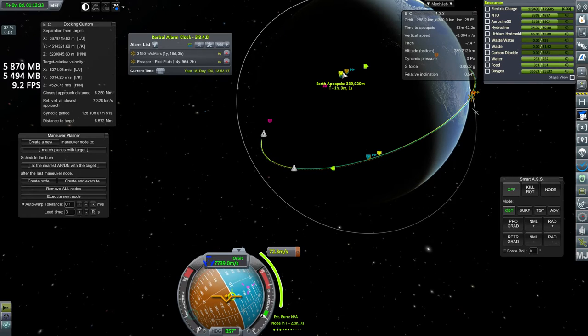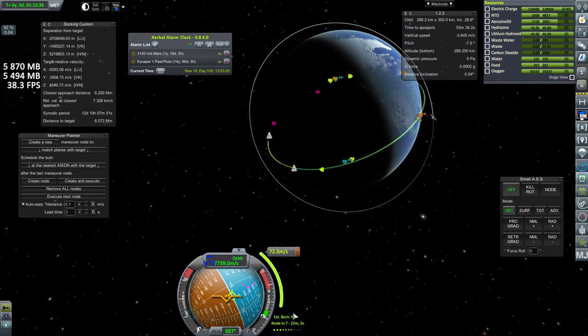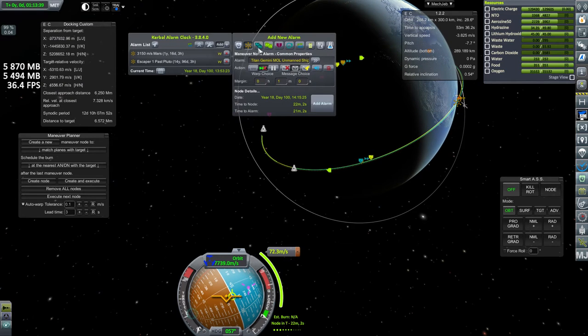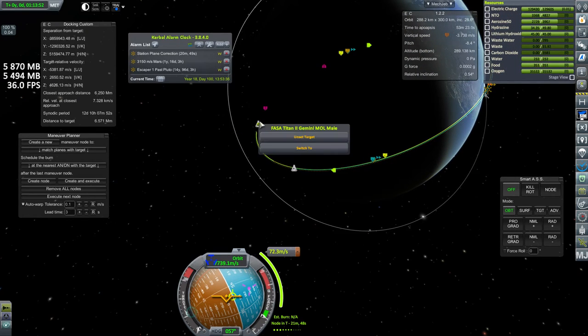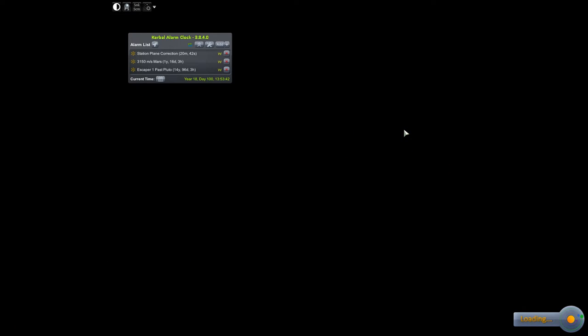Let's see what the orbit of the other craft is. I want the other guy to be lower, so right now it's 22 minutes in the future — let's add an alarm for that. Station plane correction. So we want to get them aligned and we want to end up where the crewed portion is lower, because being further behind means we want it to complete orbits quicker. So switch over to this craft and get it into as low a stable orbit as we can considering its current parameters.